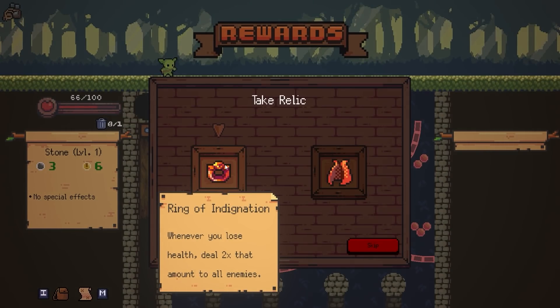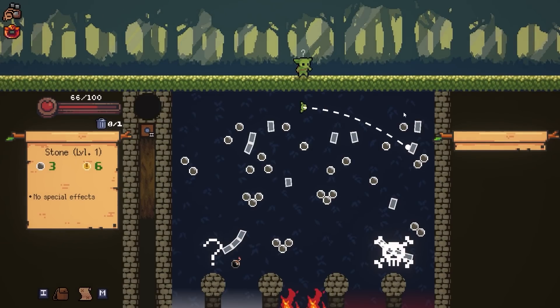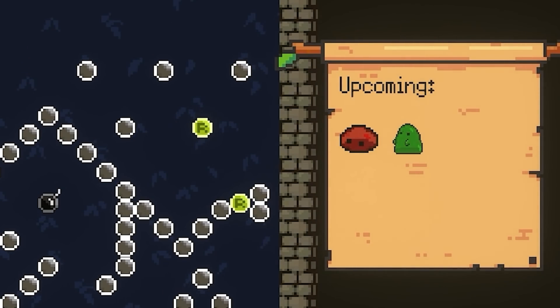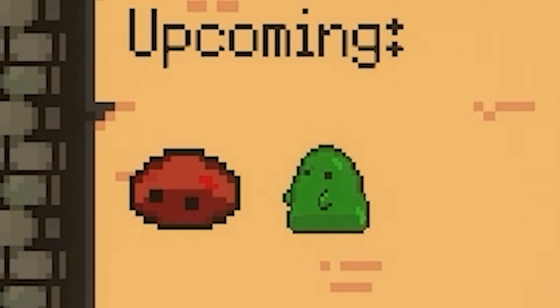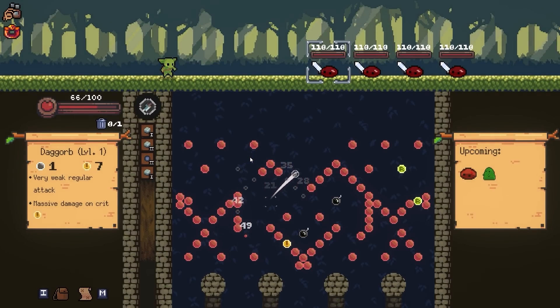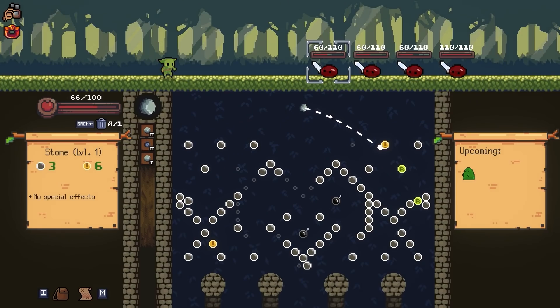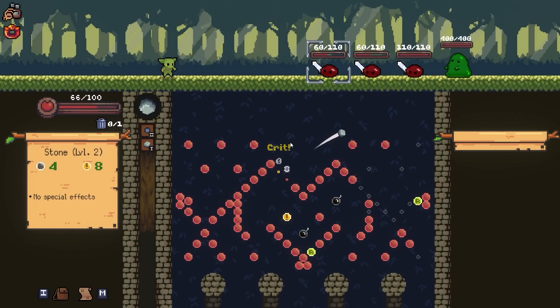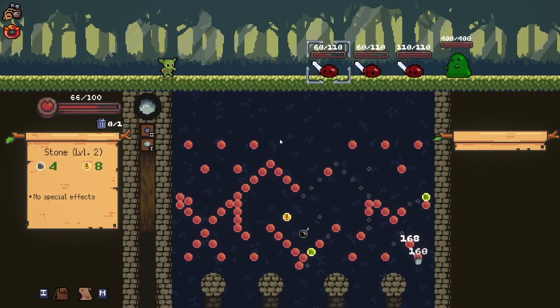Let's do Ring of Indignation - whenever you lose health, you deal two times that amount to enemies. We're gonna fight more bosses because these guys are paying out. Hopefully we just get a little better play on the next boss level. If we get relics from bosses, I'm just gonna fight bosses from now on. These slimes aren't too bad, but this green slime at the end might be a problem. We'll do some crits to start. There's one bomb gone off already, so that's actually gonna weaken things really nicely. The first red slime is very dead. A bomb going off, so that's kind of nice.